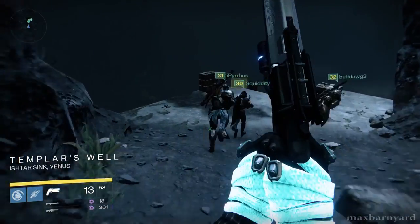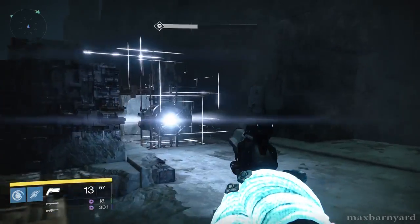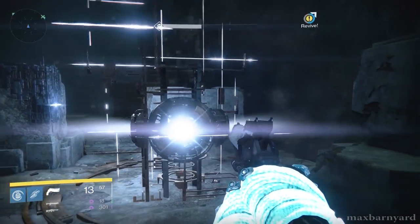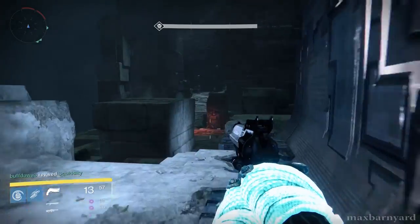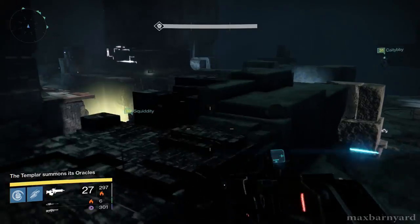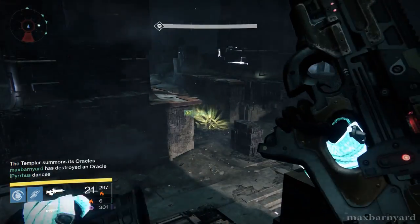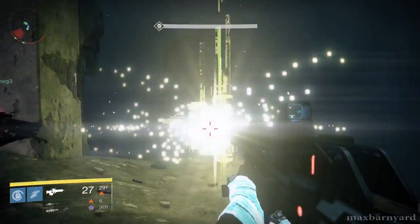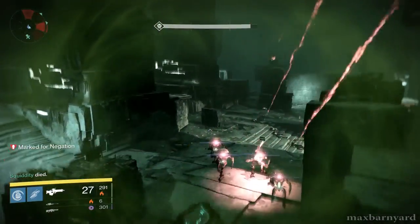The next section of the raid has three phases, all set in the area called the Templar's Well. First, your group must defend three confluxes — glowing towers — and prevent approaching Vex from sacrificing themselves to them. If enough Vex get by you, your team is wiped out. Next, the team must destroy a series of oracles, these glowing orbs that spawn around the area. If your group misses one, you all get marked for negation and will die if you're marked during the ritual of negation.